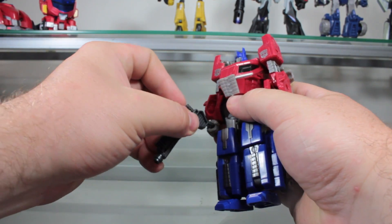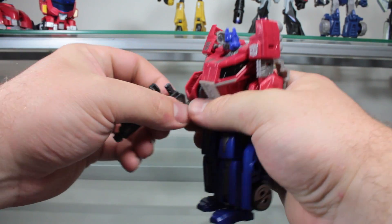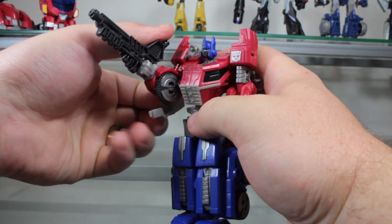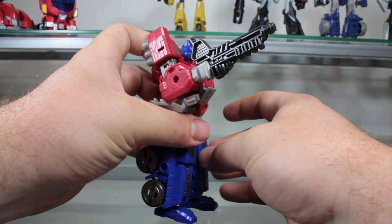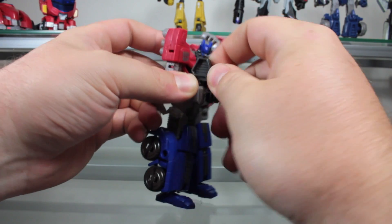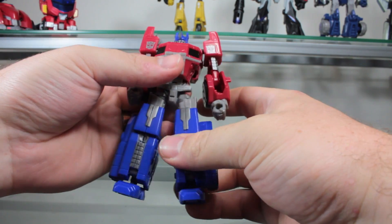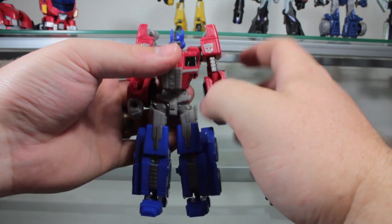Initial shots of him with his gun looked like this, which makes the gun look horrible — absolutely horrible. But you can also just take the gun, flip it around, which I think is the way it's meant to be, and the gun looks a little bit better like that. I still don't like the way this gun is. I plan on getting the soon-to-be-released Sideswipe, which has a gun that actually represents the gun he had in the teaser trailer a lot more than this one. So I plan on getting that gun just to put with Prime here.